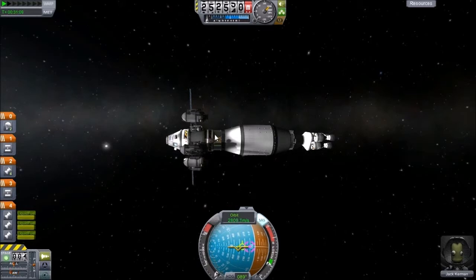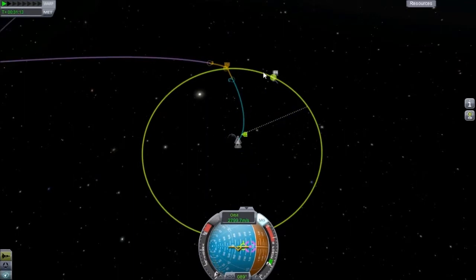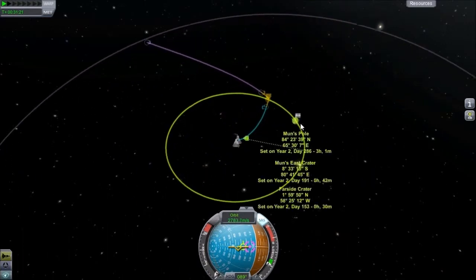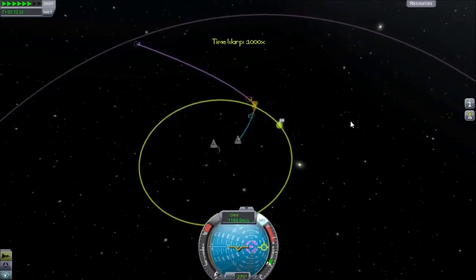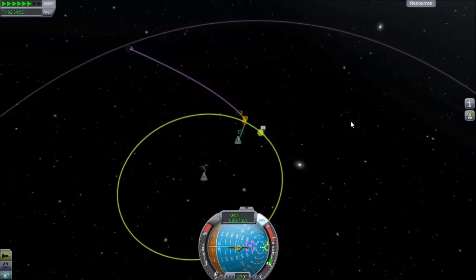Then we're going to take off and dock with the Practice Docker over here. The reason we're doing that is because I want to get used to being able to rendezvous from different celestial bodies with the docking ship, so I can get more practice at it and use it the way I want to for deep space missions in the future. We're just going to fast forward until we get to the periapsis and then initiate the landing procedures.